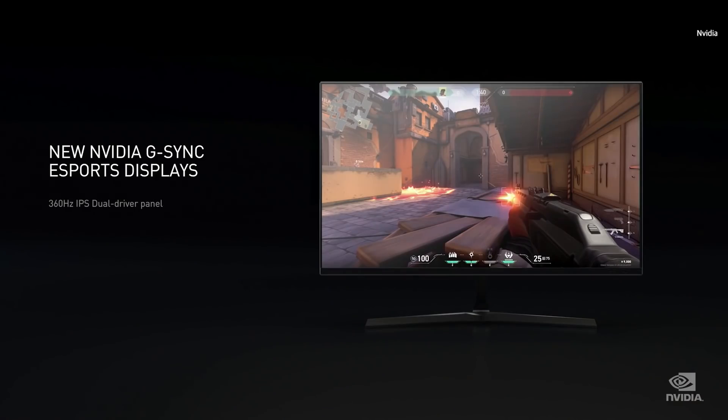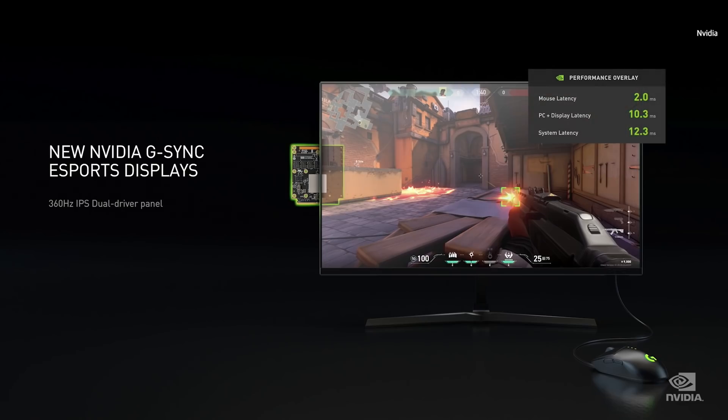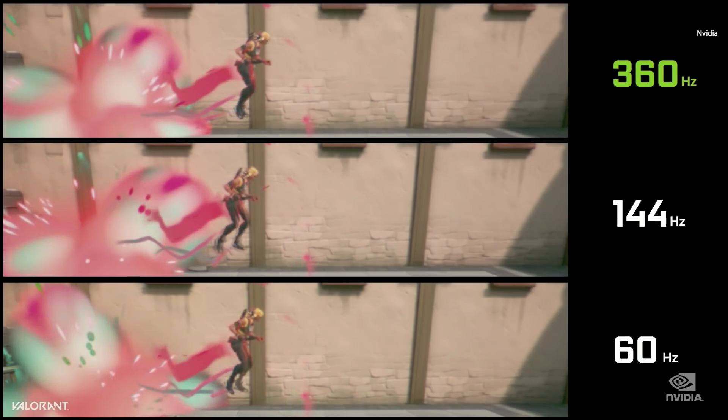We're announcing an insanely fast and beautiful display — a 360Hz G-Sync display designed for eSports. This display has a built-in precision latency analyzer; just connect your mouse. The NVIDIA 360Hz G-Sync eSports displays are arriving this fall from Acer, Alienware, ASUS, and MSI. We've made a video comparing gaming on a 60Hz, 144Hz, and 360Hz display.